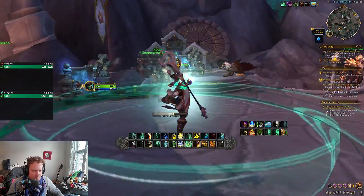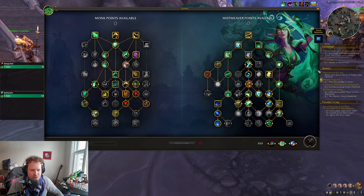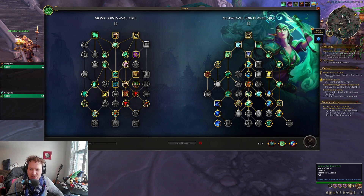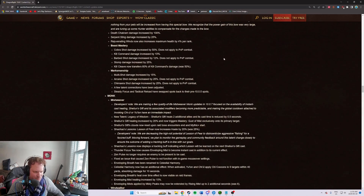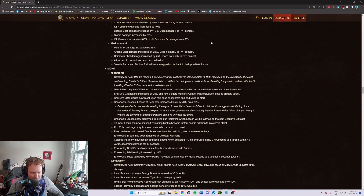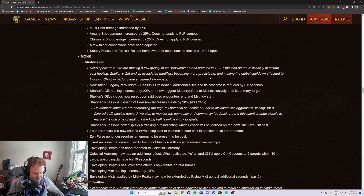But today we are focusing on Mistweaver Monk and we are going to talk about the changes that are coming to the talent tree specifically, because there are some massive ones coming and the implications they might have on your gameplay and rotation. So there was a big blue post — this is the official post from Blizzard on the 10.0.7 changes. Let's read through a couple of these.